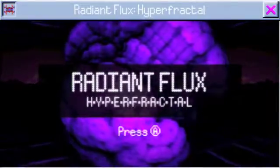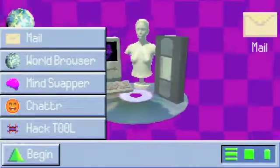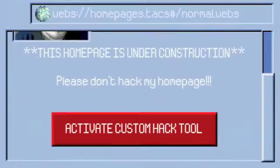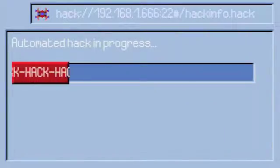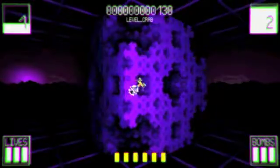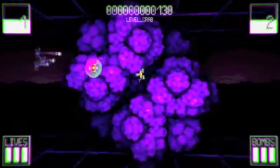Radiant Flux Hyper Fractal is a game within a game. Logging into the game presents players with an interface very similar to a Windows 95 desktop. You are invited by a mysterious individual to start hacking with his custom software called Radiant Flux Hyper Fractal. Taking his program will begin a set of trials, though much of the story has to be really inferred.